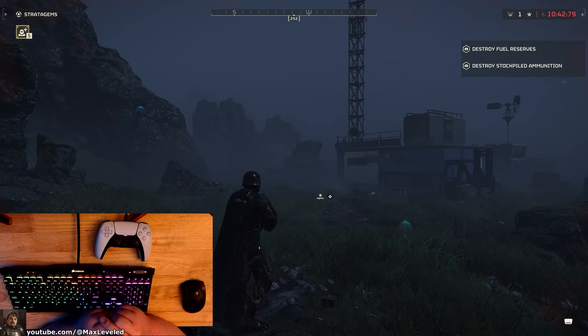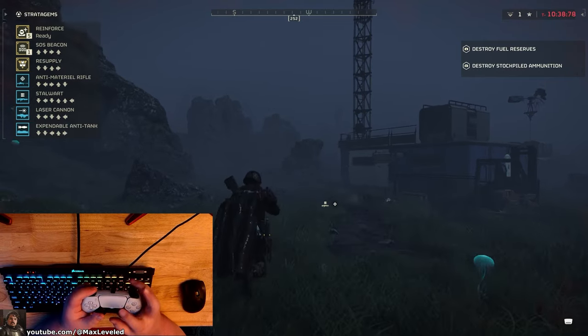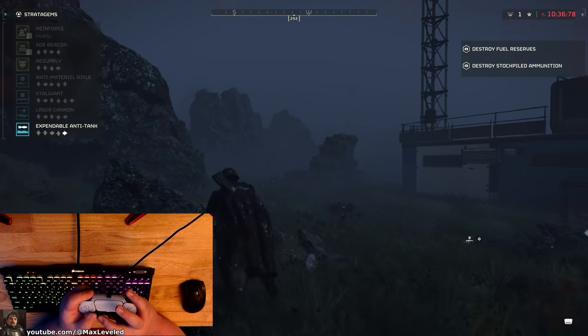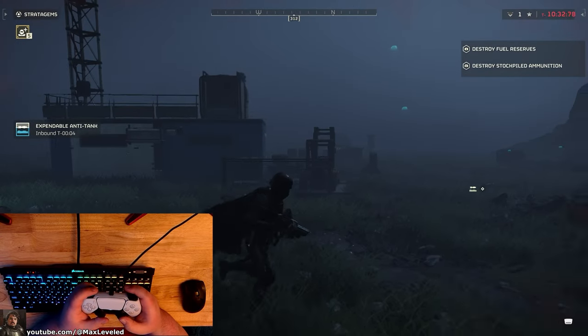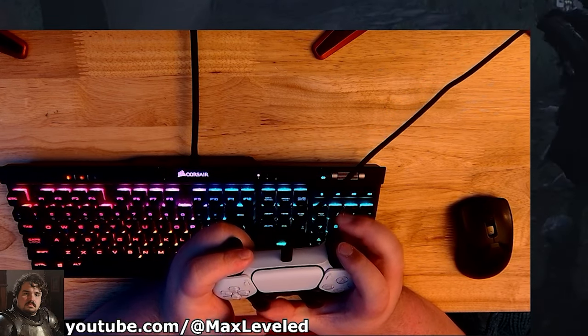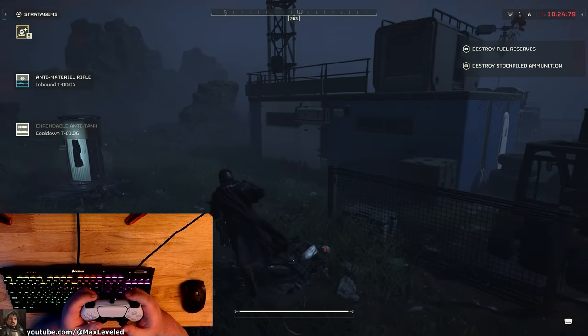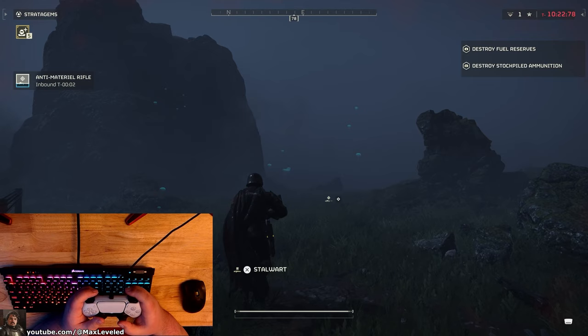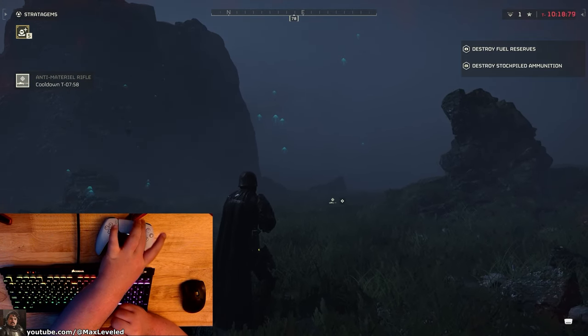Hey folks, when you're playing Helldivers 2 you might have seen videos of people moving around and calling in stratagems at the same time. You might have just assumed that they were on controller, because on controller you can call down stratagems pretty easily while moving by using the d-pad and continuing to move around using the left thumbstick. However, this is also very easy to do on PC.